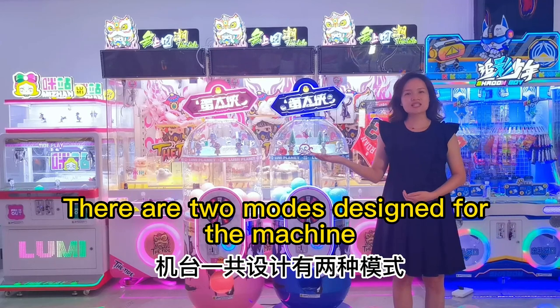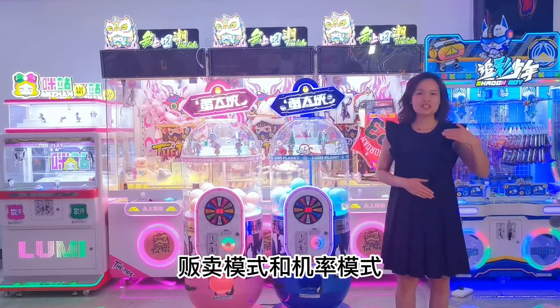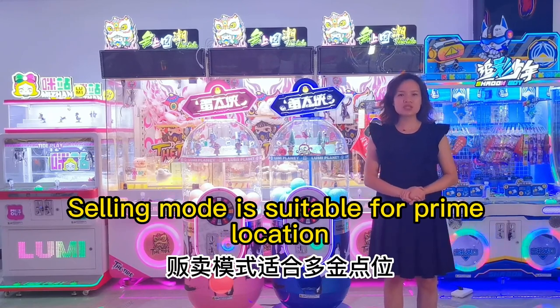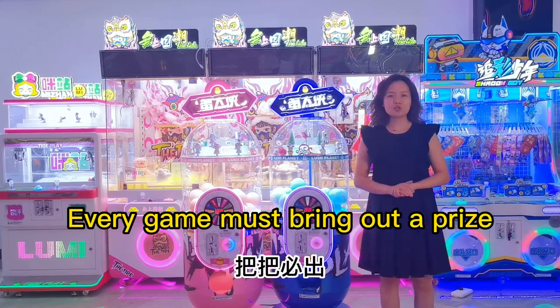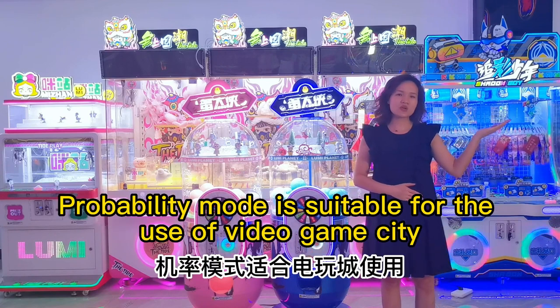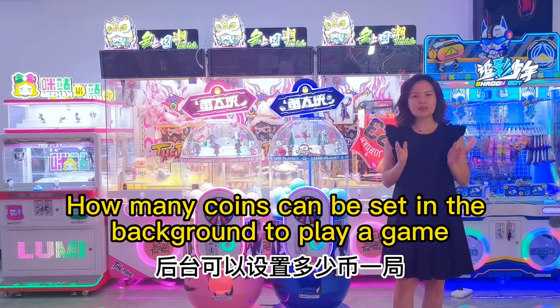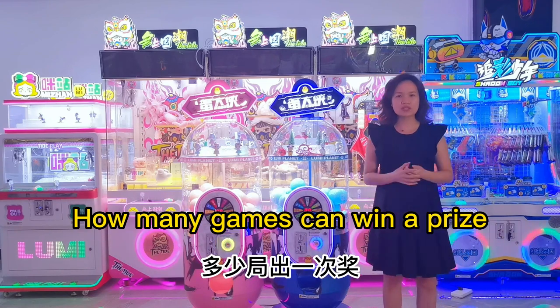There are two modes designed for the machine: Selling Mode and Probability Mode. Selling Mode is suitable for prime locations — every game must bring out a prize. Probability Mode is suitable for use in a Video Game City, where you can set in the background how many coins it takes to play a game and how many games can win a prize.